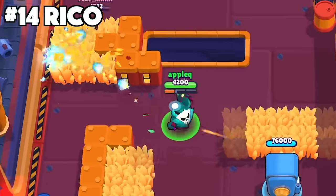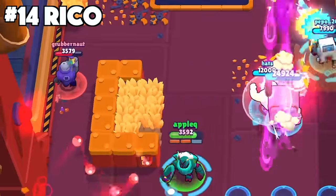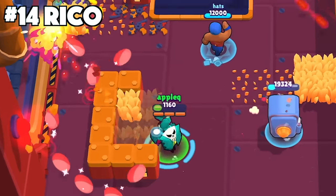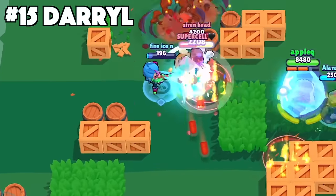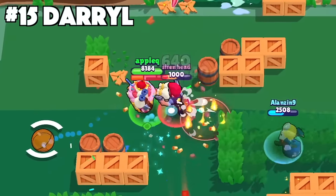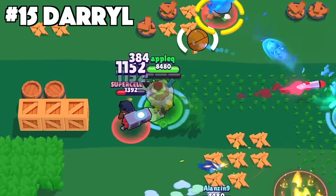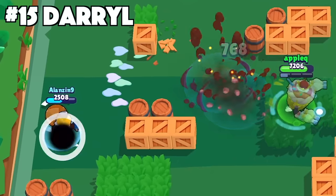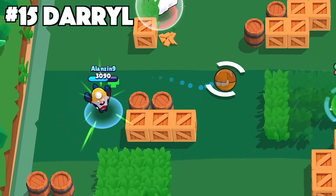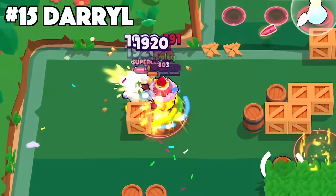For Rico, always make use of walls and other obstacles to bounce your shots to hit the enemies — it increases your range every time the balls bounce, so take advantage of Rico's mechanics to extend your attack range. For Darryl, always try to roll directly onto the enemies. First, you want to be as close as possible since he's a shotgun brawler. Second, if you bump into the enemy with your roll they will be in a short hitstun, helping you and your teammates take them down even quicker.